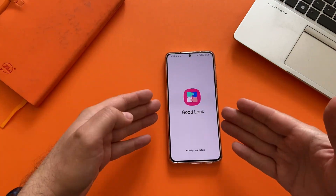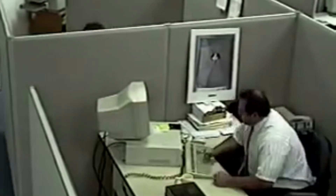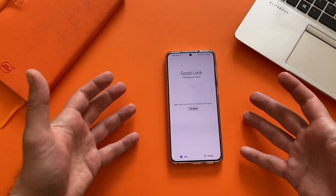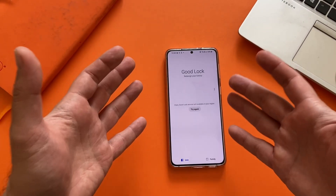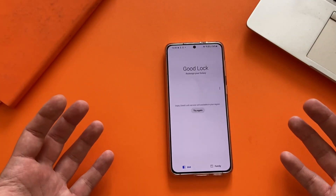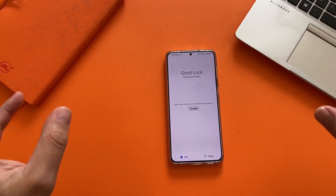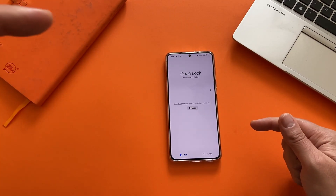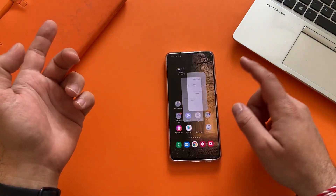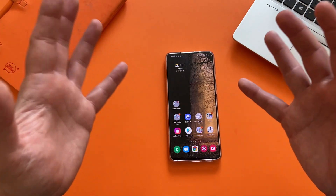I start Good Lock and it tries to start, gives me access to my management modules — and then I see: 'Good Lock service isn't available in your region.' I made a whole video about how you can fix this. The long story short is: delete the cache from Good Lock and the Samsung Galaxy Store, then connect to a VPN and remove your SIM card. But that's really annoying.